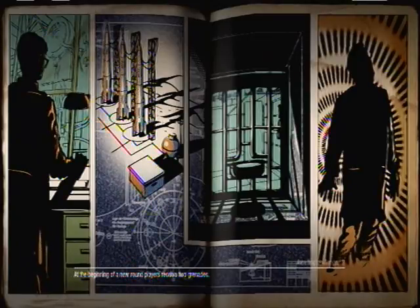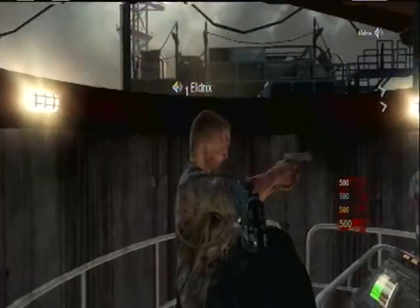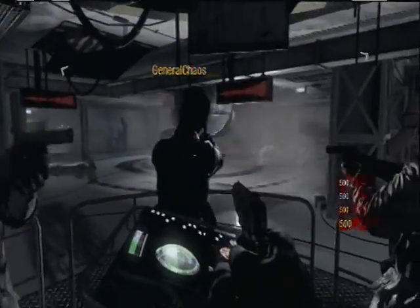First off, we have the Matryoshka dolls — the Russian nesting dolls. Whenever you walk up to them and hold Square on the PlayStation, it will play this weird little voice conversation that you and the doll have. Some of them are actually really funny.